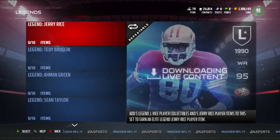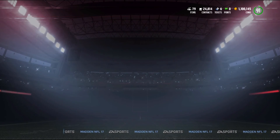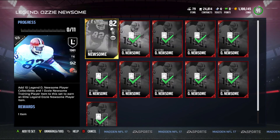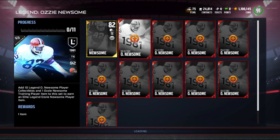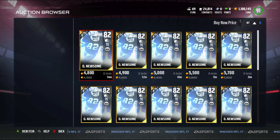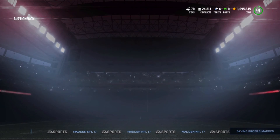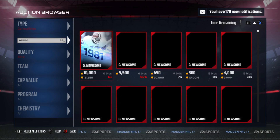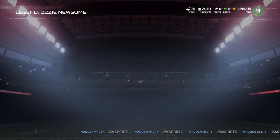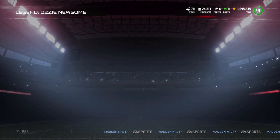Believe it or not, a lot of people throw up some of these elite legend collectibles for really cheap — like four, five, six k — and then you buy the gold packs and the gold players are really cheap. I picked one up for like 49 coins, so I'll only be making about 50k off it. Let me know if this method works for you guys. If you want to see another method or have one to share, hit me up on Twitter or Instagram. That's it for the video — signing out, peace.